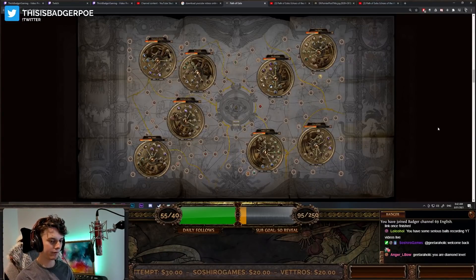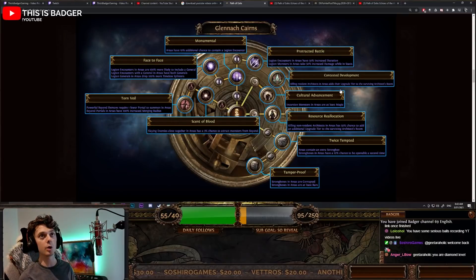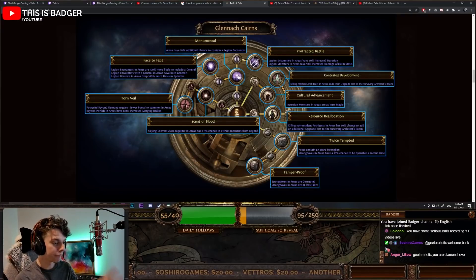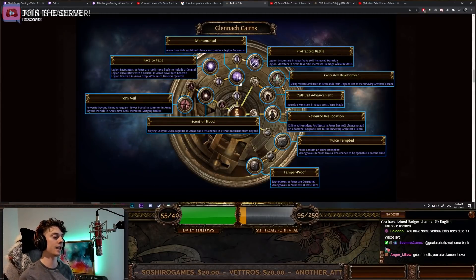So as you can see, that's everything there. Moving on, we can have a look at one specific version: Glenach Cairns. This is a version you could potentially get yourself with lots and lots of different mods. Let's dive headfirst into the legion tree here. We've got three different big notables. The first one is Monumental: areas have a 10% additional chance to contain a legion encounter. Straight away, your first passive point gives you a 10% extra chance in each map to encounter legion.